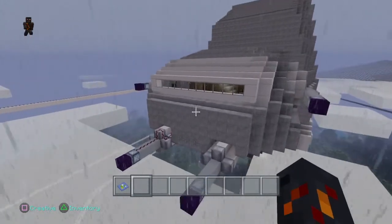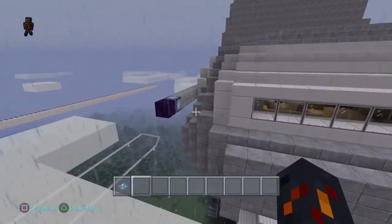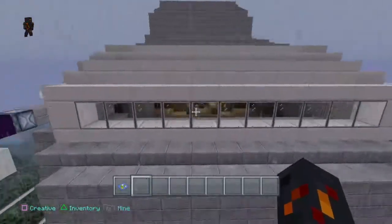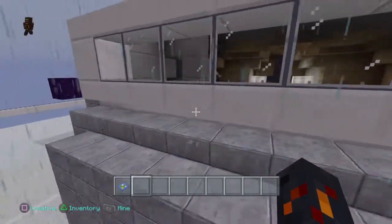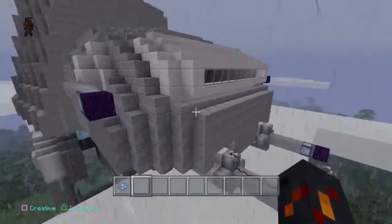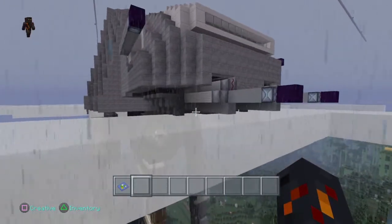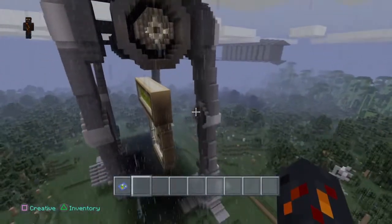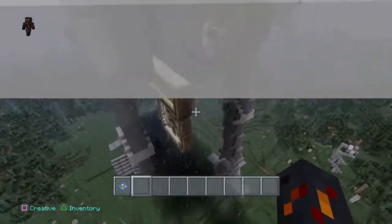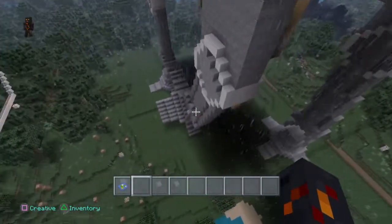Hey guys, it's Trollmaster here. I got this huge Minecraft build. I don't know if you guys know Star Wars — I'm pretty sure plenty of you do. The new one's coming up, but this is supposed to be a camel walker. It's from Star Wars 5, the snow mission, and these big things are really cool.